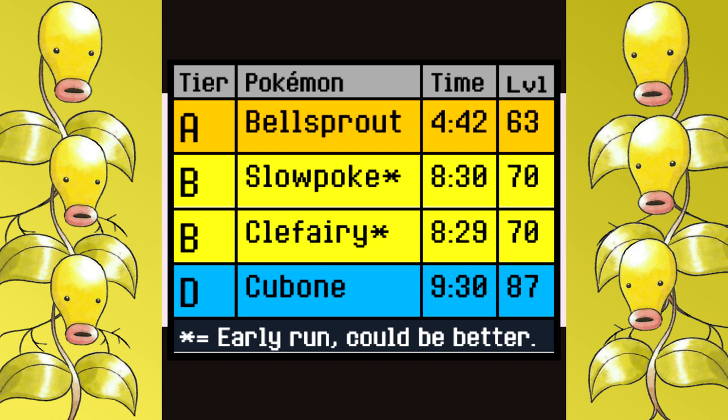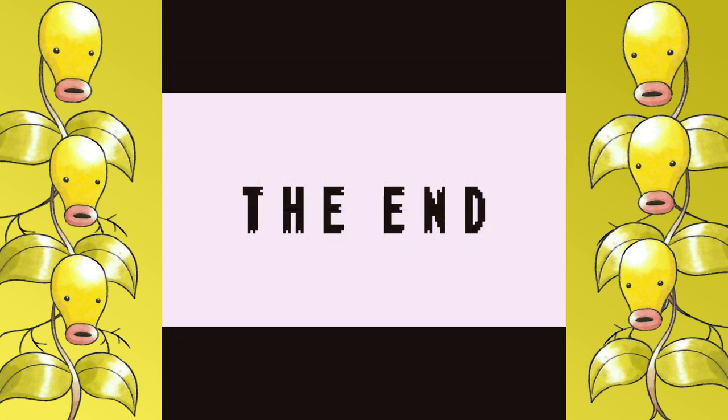A Pokémon that solely relies on 75% Sleep Powder as a crutch and Wrap for a lot of early-game damage sees a significant amount of resets to make it through all the battles, despite doing the minimum. Since the problems start really early — all the way from the rival battle and the very first Bug Trainer in Viridian Forest — it's hard to say that Bellsprout is an S-tier Pokémon. But I can comfortably say it belongs in A-tier, which for now sits up there alone above Clefairy and Slowpoke. It can't dethrone Gastly, because of how much luck was required. I'm not sure what Pokémon I'll be doing next — I may not do a pre-evolved Pokémon — but you can expect another video next week.